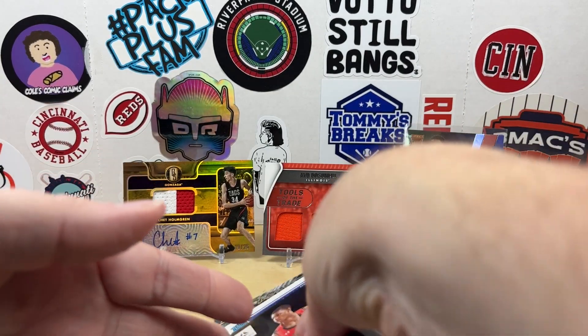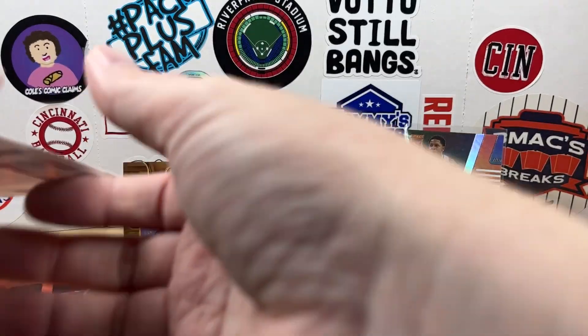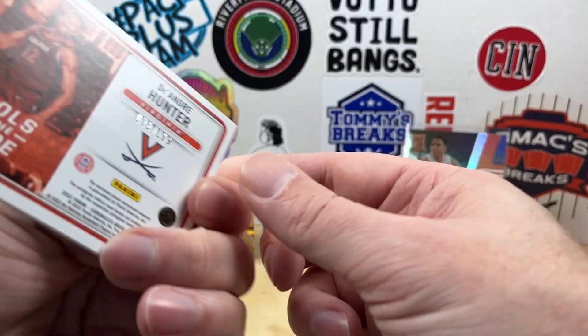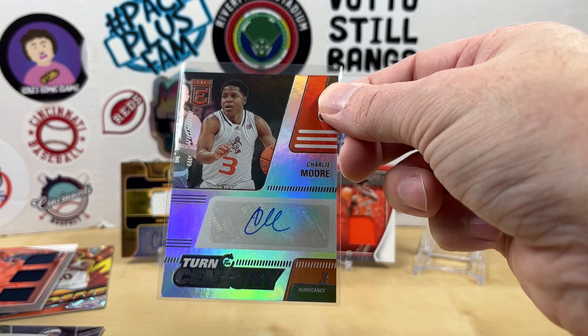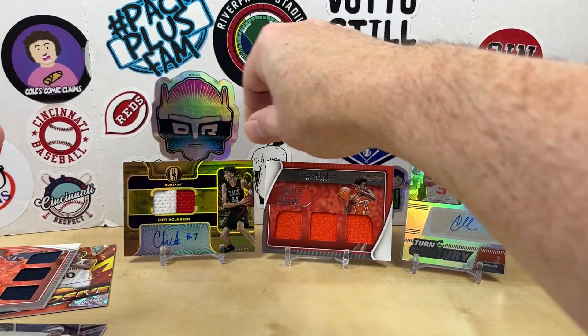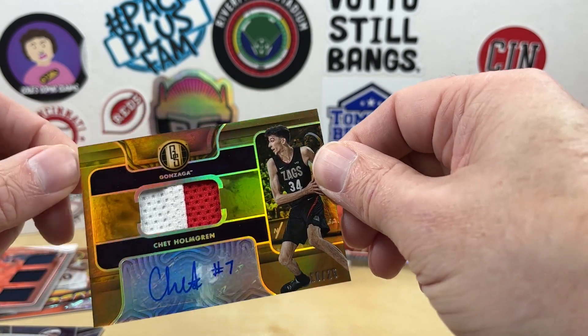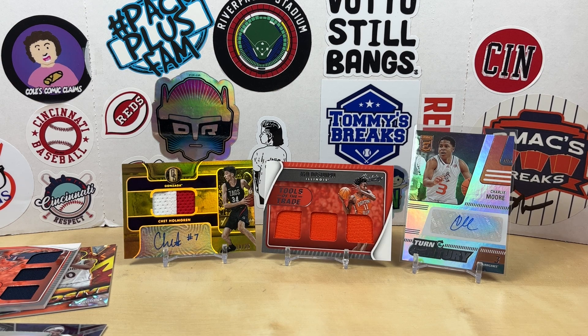Overall it was looking like it was going to be pretty bad, but that Chet is going to definitely save the box. So recap: we did get the DeAndre Hunter Tools of the Trade numbered to 199, an auto of Charlie Moore — no idea who he is, from the Bulls though — and this triple relic of Iodon Sumo. But the big winner: Chet Holmgren numbered to 25, Gold Standard. I think that will take care of this box. My oven timer's gone off, I gotta go — thanks for watching, let me know what your favorites were. Appreciate you watching, we'll see you next time, have a good one.